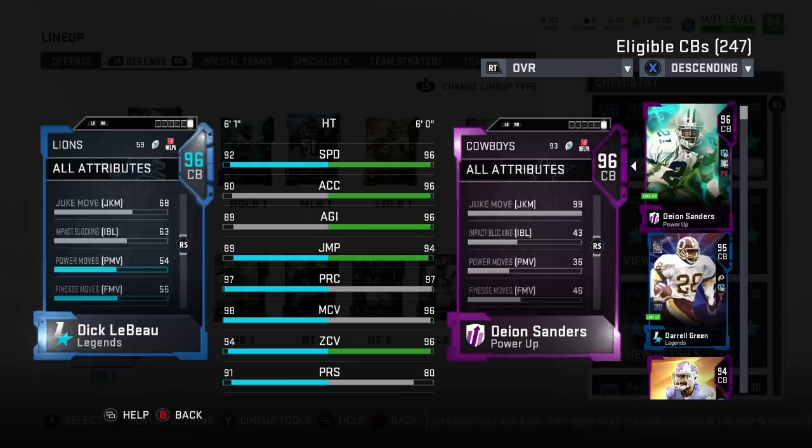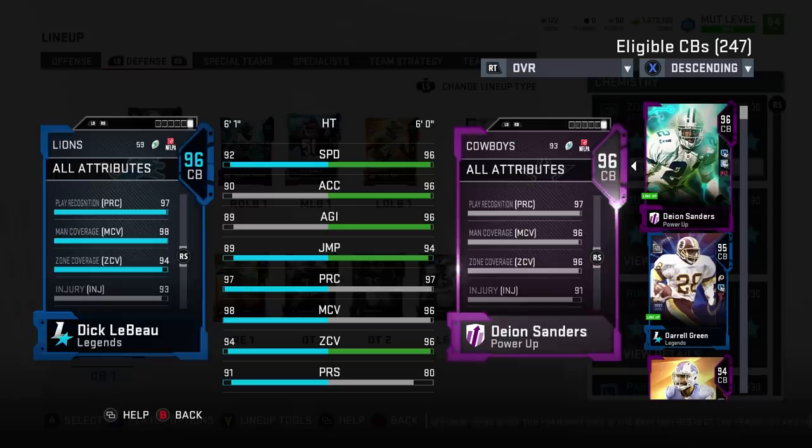90 acceleration, 89 agility, 89 jump, play rack 97, 98 man coverage, 94 zone coverage, 91 press on the card.